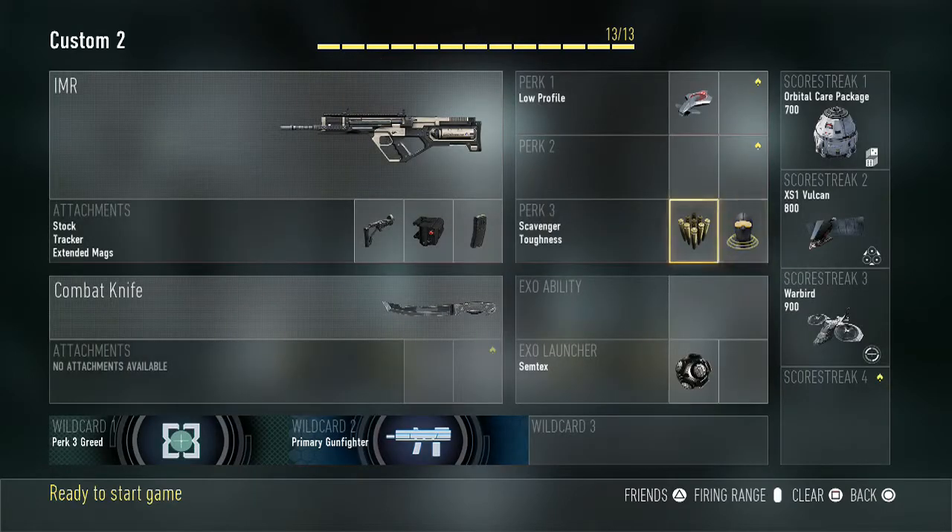I'll even use hardline base in this game, though I don't think it really matters — I'd probably go with scavenger and toughness. Again using the semtex grenade.